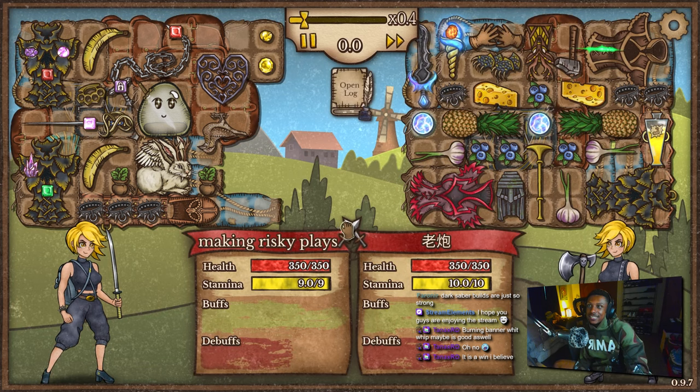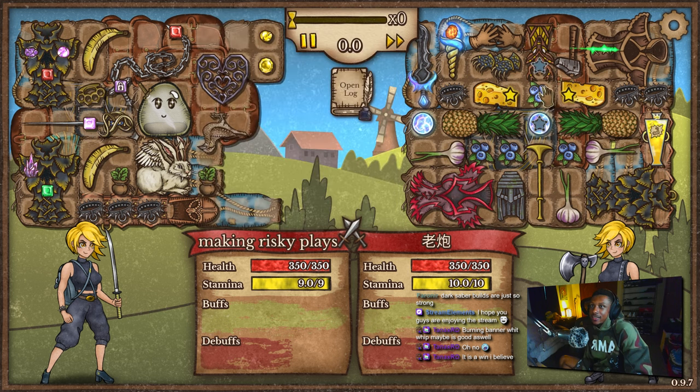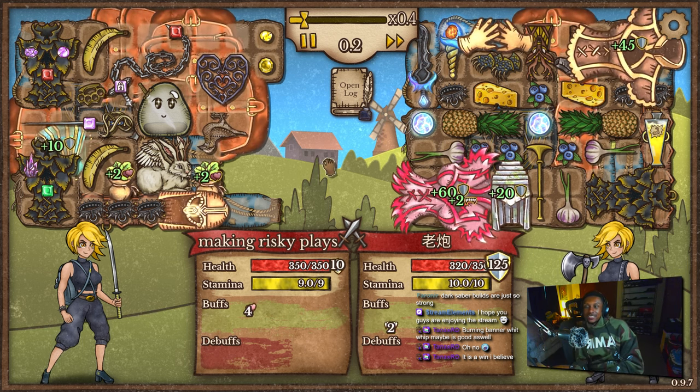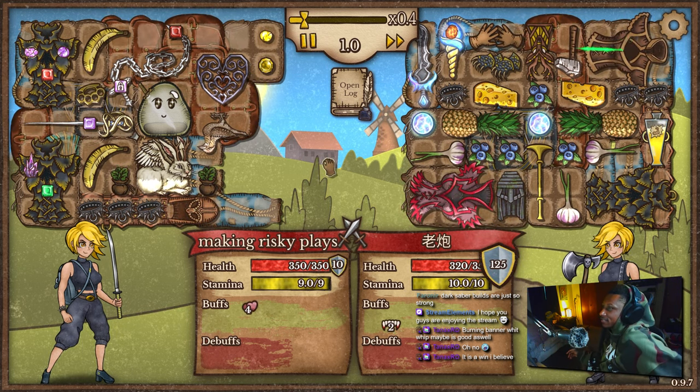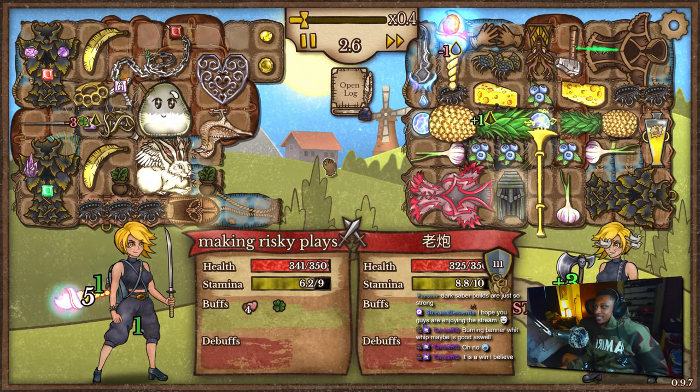It's a win — I believe. What are we going against? Oh yes, definitely a win. They got too many buffs — they got the Deerwood Guardian giving buffs, they got all the mana in the world. This is a buff build — they have nothing but buffs to give to me through stealing, through removing. Everything.